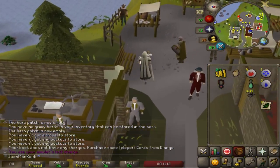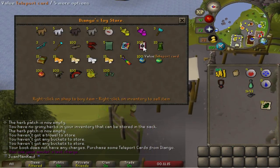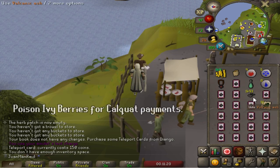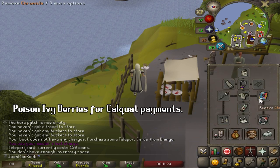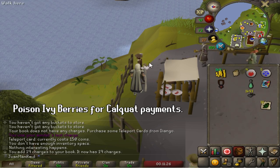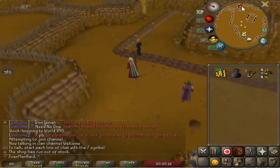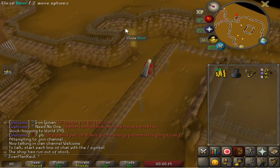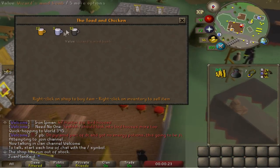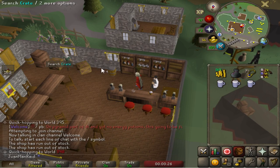I planted my Poison Ivy bush at the Champions Guild and I'm going to go buy some of the teleport cards for the now defunct game — Chronicle. Now I can just buy as many teleport cards as I want. It used to be 10 per day, which was super annoying, but now it's buy as many as you need. I need to go collect some more wines of Zamorak for range pots, and I'm collecting wines at the Chaos Temple just near the wilderness — not the one inside the wilderness because that place is toxic, so stay away.